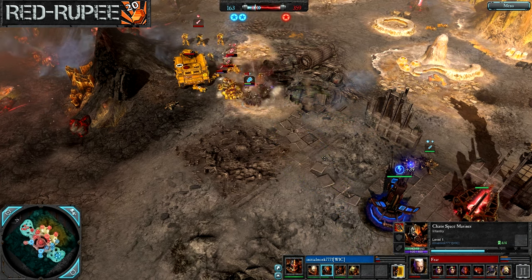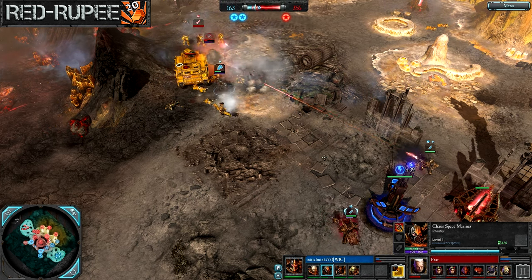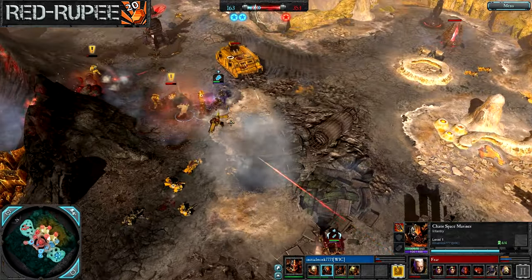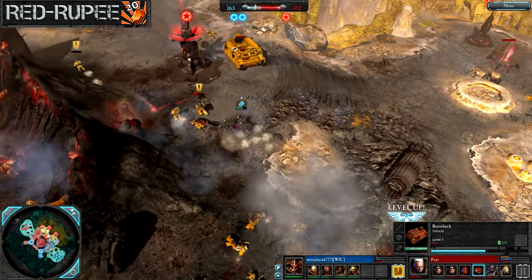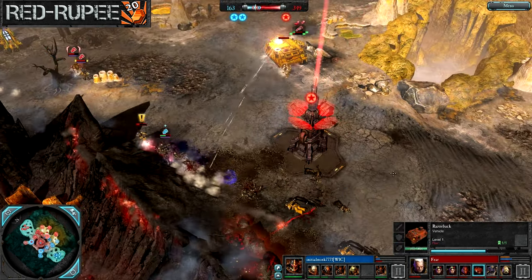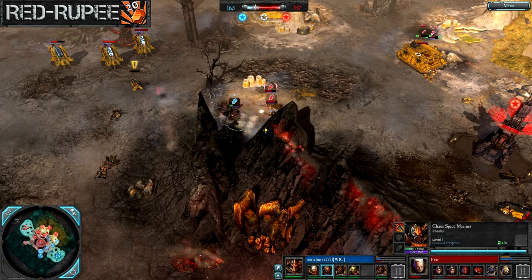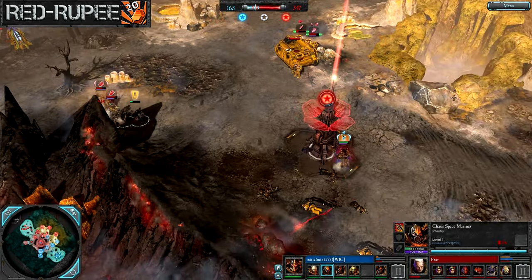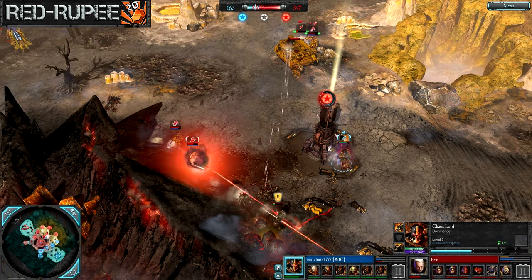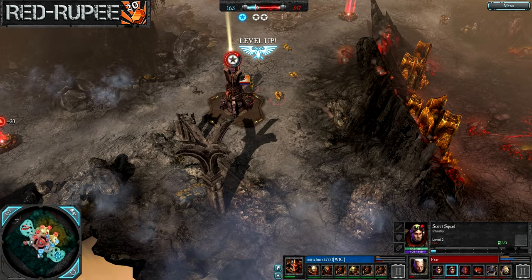Khorne Marines getting in on these Sternguards - a huge special attack right there, knocking down both squads, forcing pretty much a full retreat as they get in on the Las Cannon. Both Sternguards and Assault Marines had to fall back inside that Razorback - they're both pretty beat up. Khorne Marines not quite managing to finish off that squad. Chaos Lord looking pretty rough right here, but he's going to be able to keep some fire moving in. On the far side of the map, we have Scouts.